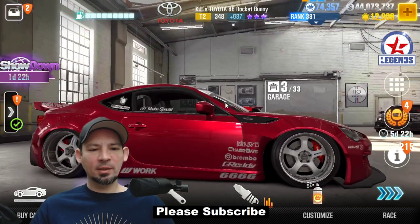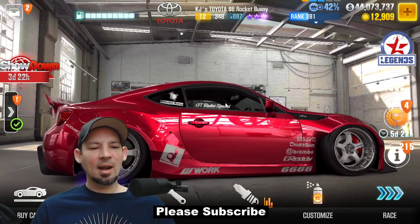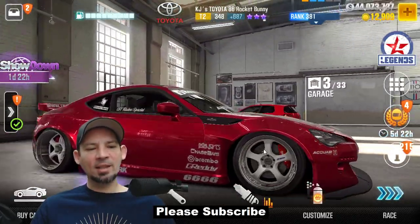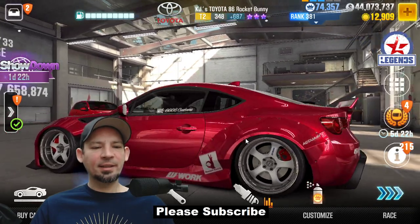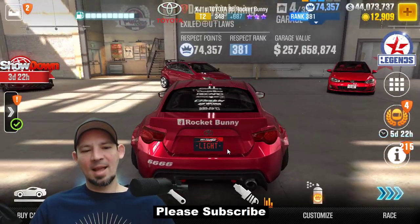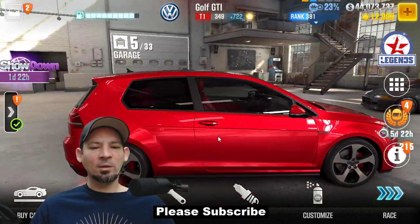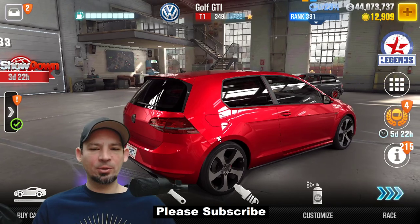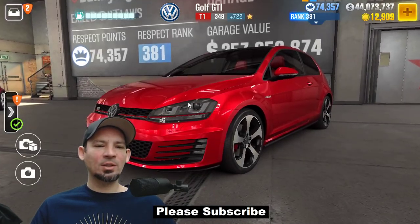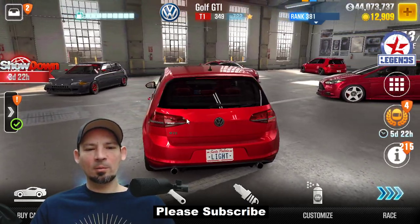JJ's Toyota 86 Rocket Bunny — I like this one because it looks amazing and it's pretty decent at live racing. I don't really drive it anymore, but it's one of the most beautiful cars in the game in my opinion. It's decent, not a great car overall, but I just really like it. Then there's a GTI with one star, which is even better than the other GTI I showed earlier. Awesome live racing car, awesome for pretty much everything — you can't beat the GTIs for tier one, whether one star or no star. They're both awesome.